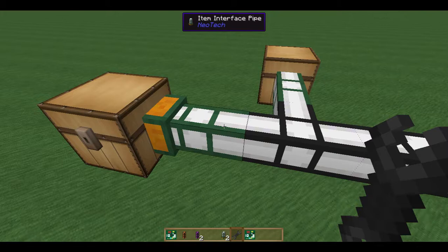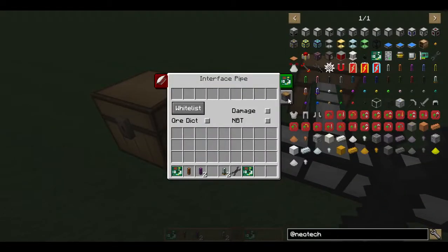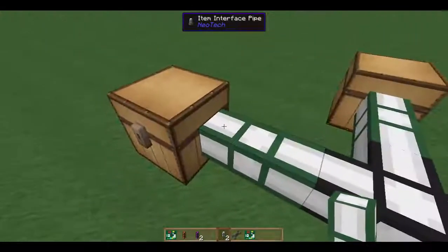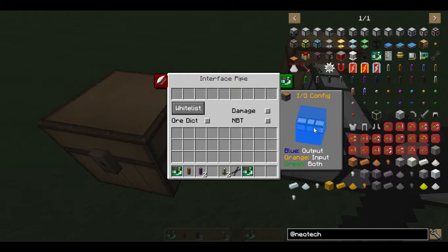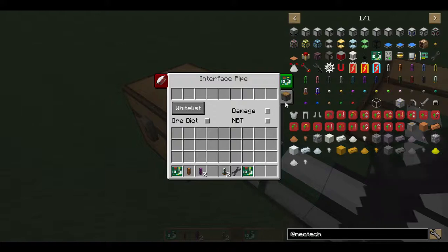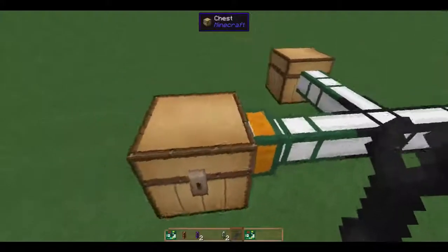That's the general idea of how filters work. Now let's get into how these guys work. By default, when you place it down, it is set to insert. This is to prevent you from accidentally extracting things you don't want. So in order to set it to extract, we use the same I/O config as the machines. You can see I can rotate around the pipe based off my orientation — when I click this face, it updates and now we are extracting from this face. There is one more mode which is green, which does both input and extract, but for now we're going to keep things simple and only pull out of this.